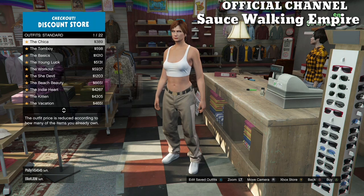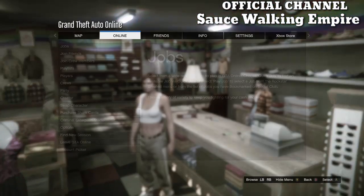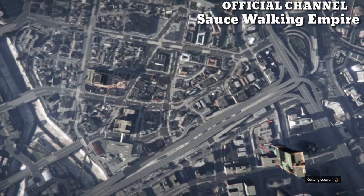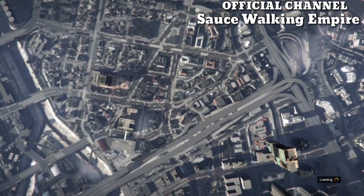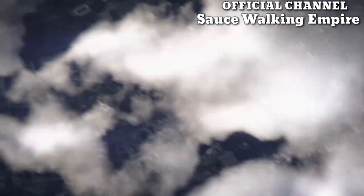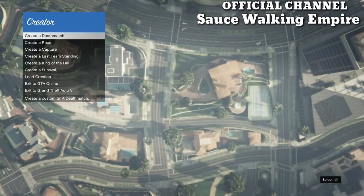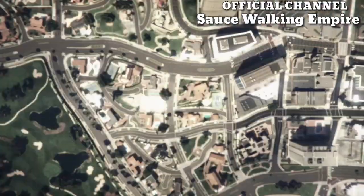Once you've got that saved, hit your bag button, go to the standard outfits, and purchase the chica outfit. Once you've got that, back out, hit your pause button, go to online, and click on creator. Once you're inside creator, click on create a race and then click on land race.